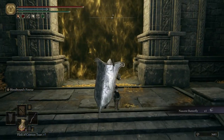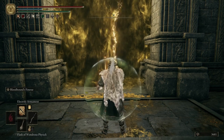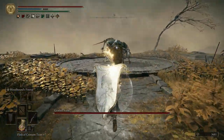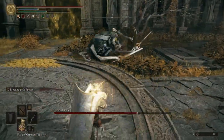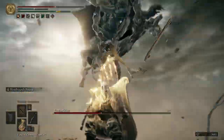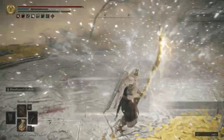Grab some butterflies, and then we're about to fight the Grafted Scion. Go ahead and buff our weapon — not that we really need to. This boss fight should be extremely easy for everybody; it is not a hard one at all. I feel like the Grafted Scion right here is way easier than the ones in the open world. Boom — he's dead. Easy peasy lemon squeezy.